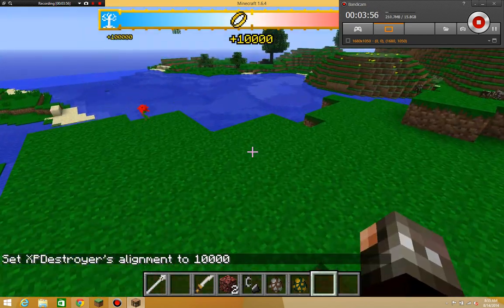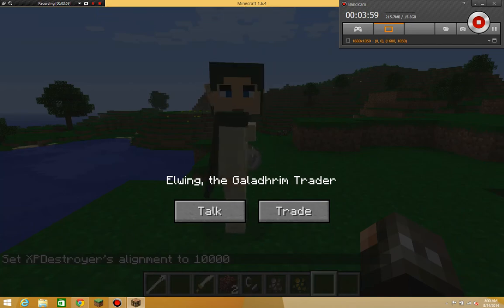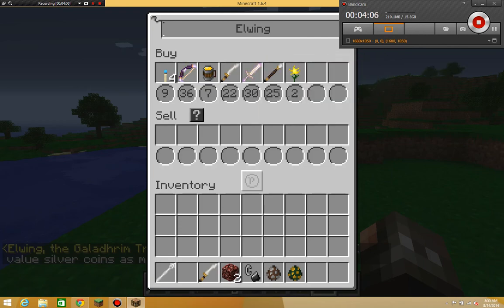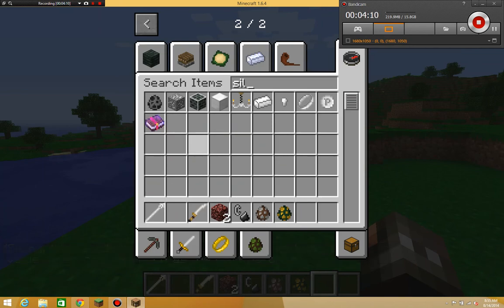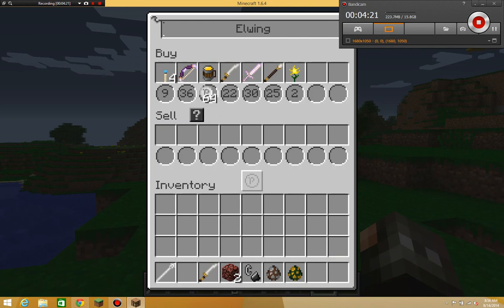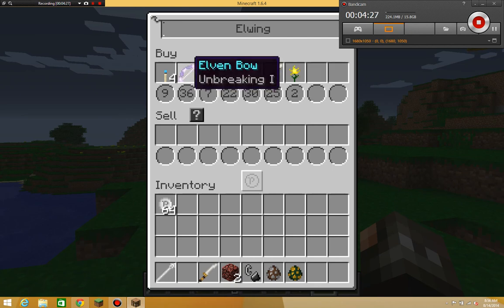I'm just going to get back here and let's see this trader. To trade with them you need silver coins. I'm going to get 64 because I know it works. You click trade and then you get these items — you just have them in your inventory, and you can sell stuff too, which is kind of cool.